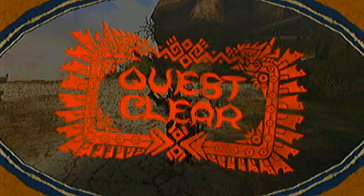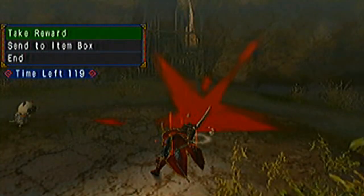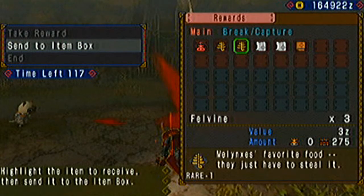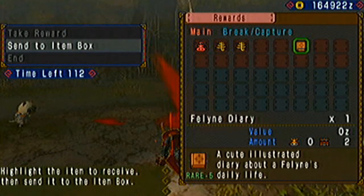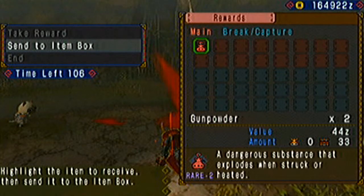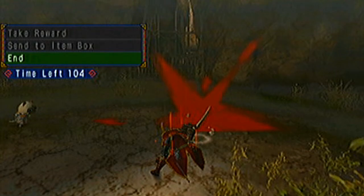Quest clear! We got paw print stamps, a feline diary, and some foul vine gunpowder. And that's it for episode two, guys — slaying 20 felines. Remember to hit the like button if you liked what you saw, comment if you have any questions, and subscribe if you want to see more videos. Thank you very much and thank you for hunting with me — bye bye!